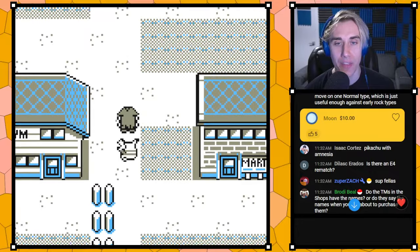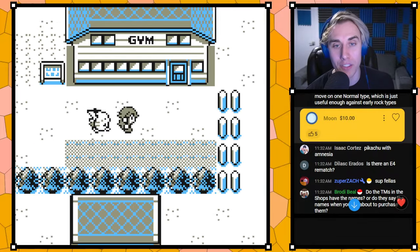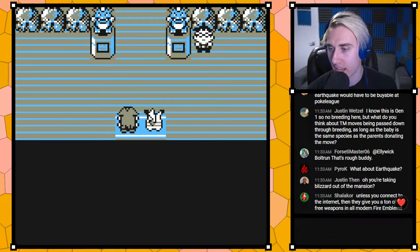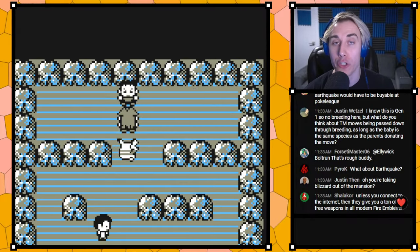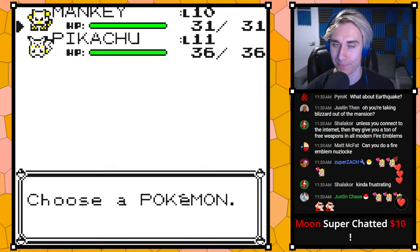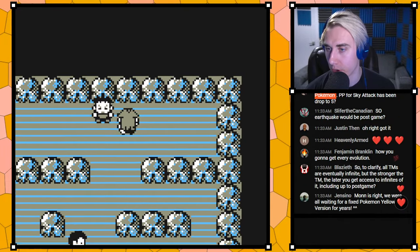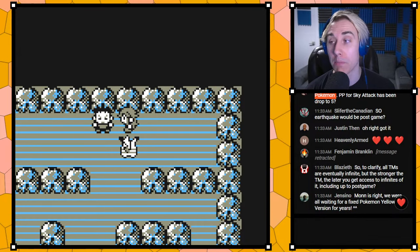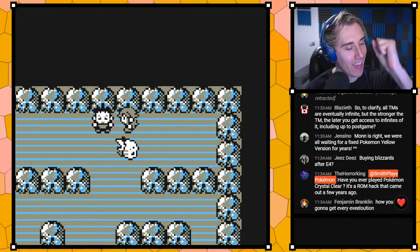Moon dropping 10 bucks — nothing to say, just dropping it. Thanks Moon, we love it! Someone asks: are you taking Blizzard out of the mansion? No — you get Blizzard in the mansion, but you shouldn't then have unlimited Blizzard. You should have one Blizzard, and then we bring it back once you beat the game where you can buy as many as you want.